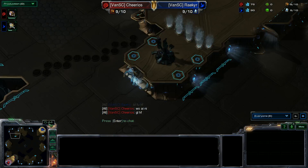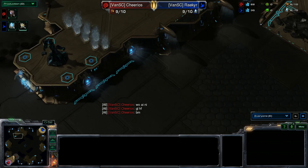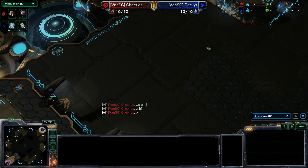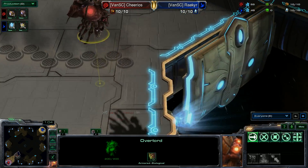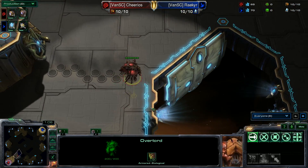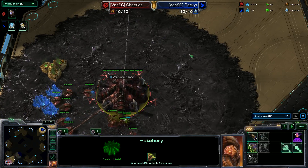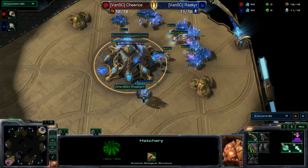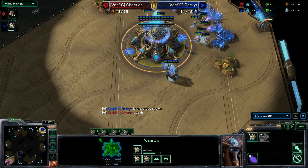This is a map where you can pretty much run right through the center and not even be noticed. There are watchtowers at the top. I do not believe this is a ladder map at the moment. We do have the overlord sending out — it has the fancy overlord skin. It looks like we're not seeing anything fancy out of Cheerios; he's probably going to go for a standard expand, droning out the workers with no gas yet.